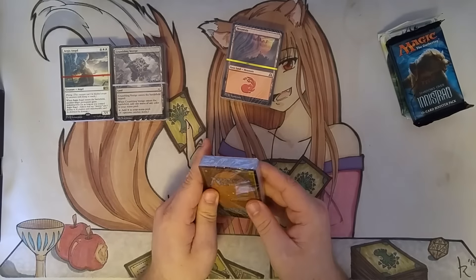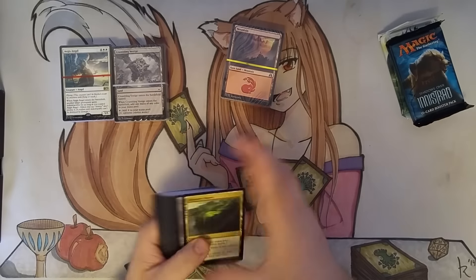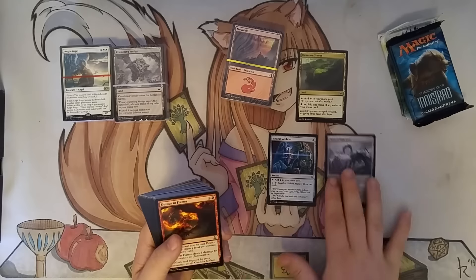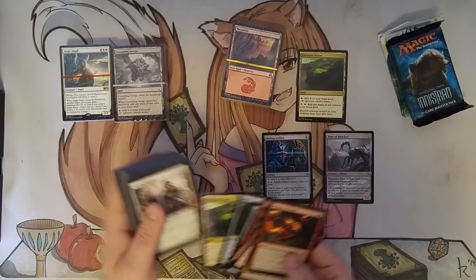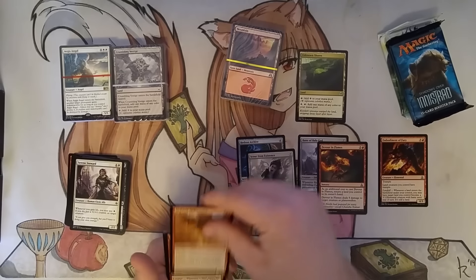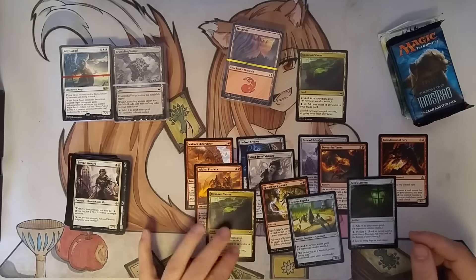Let's go ahead and crack open these guys first and leave the packs for last. As in the past with the Deck Builder's Toolkit, these involve archetypes to help you decide what decks to build. You've got a Bane of Bala Ged and a Hedron Archive. Looks like this first one is a red colorless deck — they give you some staples to begin building. Looks like this is for red ramp with Eldrazi.